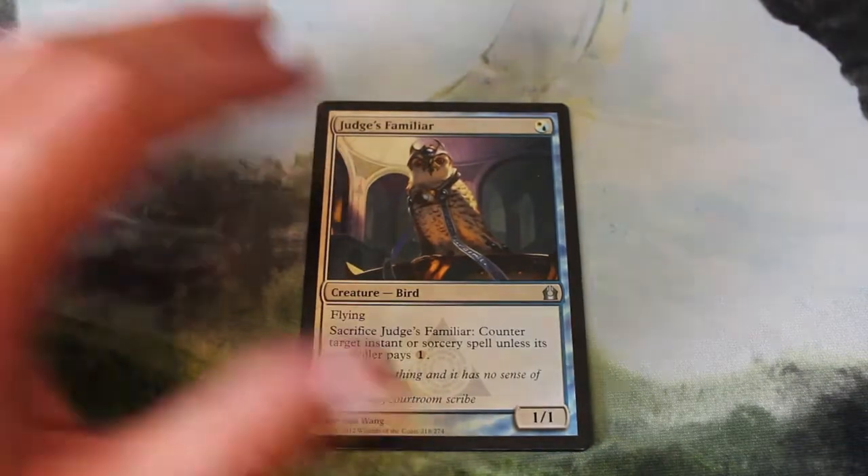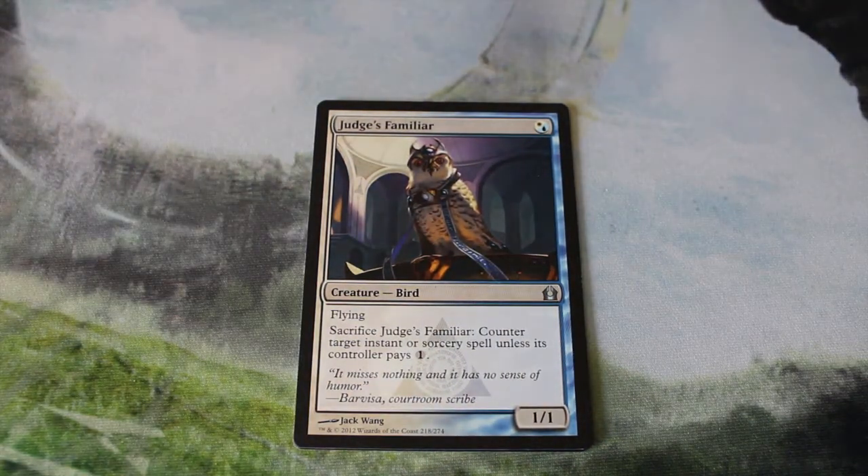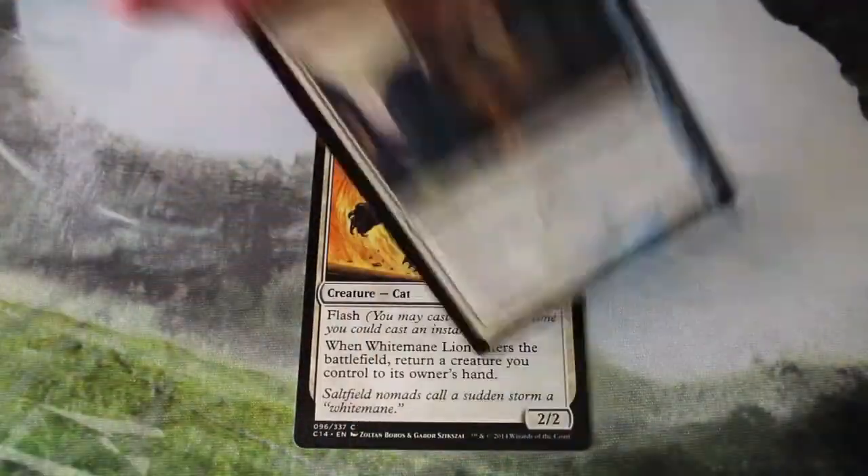Judge's Familiar — the deck calls for four of them. It's a hybrid blue-white, so it counts as a white creature. It's a nice one-mana 1/1 flyer with the added bonus of being able to sacrifice it to counter something. We got one of those.